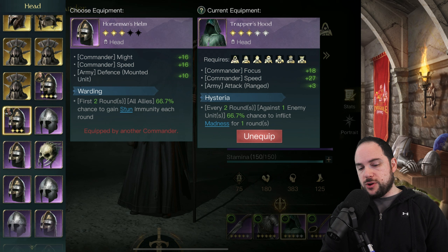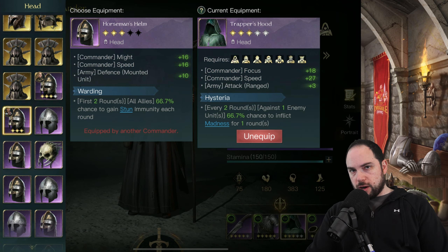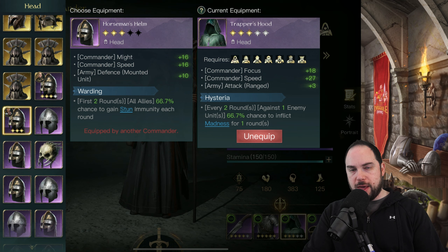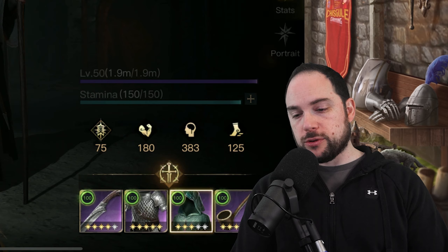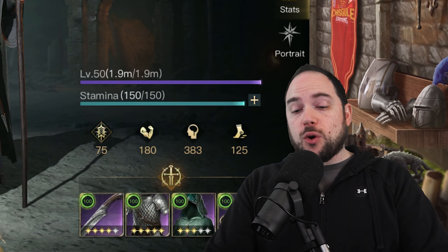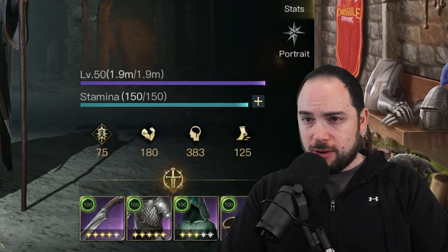On the topic of stun immunity, I specifically have this Horseman's Helmet with stun immunity to counter what Gandalf is doing, so I can start the fight right with some big damage firing off as fast as I can. And on that note, the top commanders in order for how you counter Gandalf the Grey — and I'm talking hard counter.